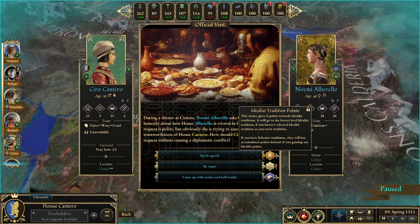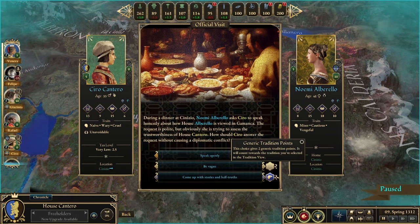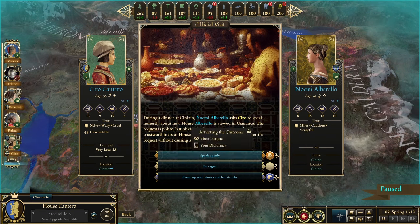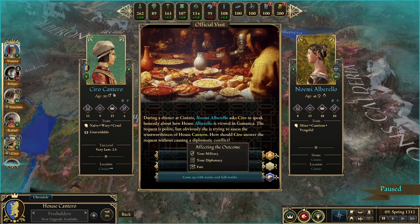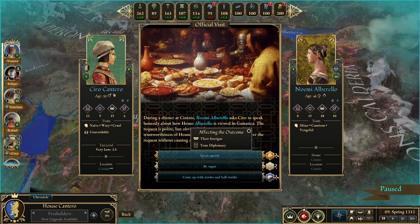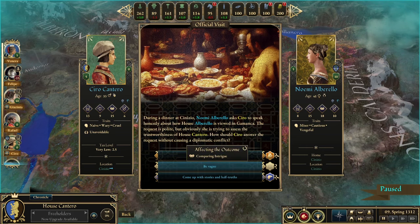The current emperor, dreaming of a renewed Calderia, has given sanction to the empire's noble families to once again settle those forbidden lands. As the head of one of those noble families, your goal is to seize as much power as possible for yourself, all while avoiding the ire of your own tyrannical viceroy.